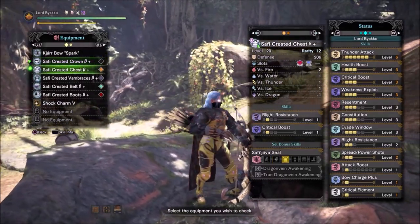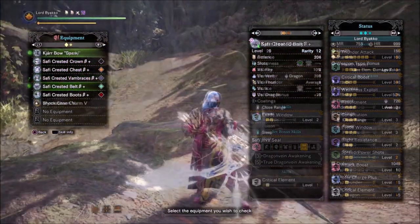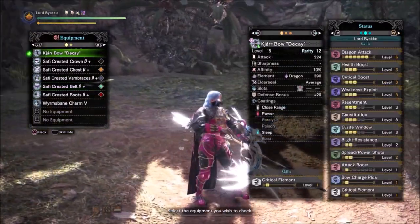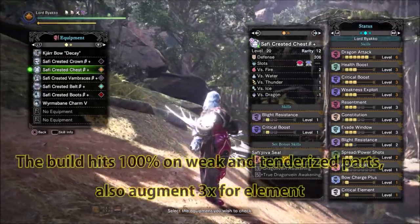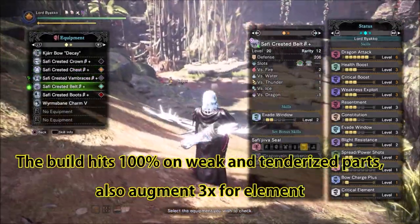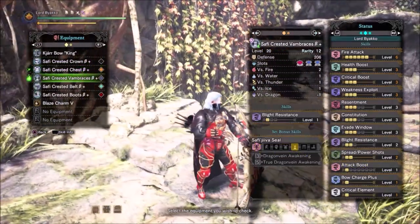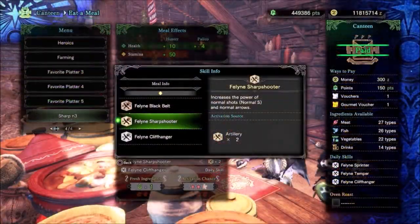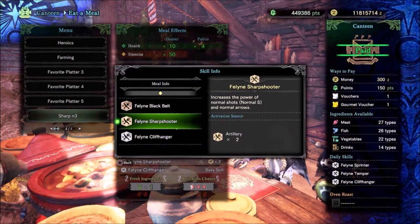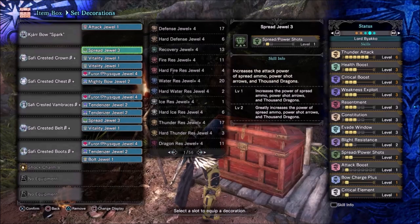The Thunder, Dragon, and Fire Bow will all be built the same way — they each use 4-piece Safi'jiiva and have all been augmented completely for element. I chose to use 2 spread decorations rather than 1 spread and 1 normal shot jewel, because of my personal playstyle. Most of your damage will come from spread damage, and you can always eat for Sharpshooter at the canteen to increase your normal arrows' damage, but feel free to do 1 and 1 if you so choose.